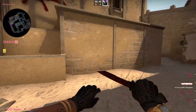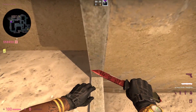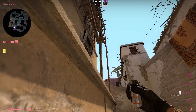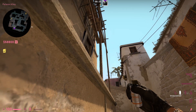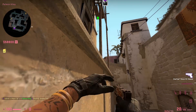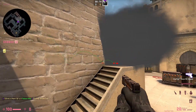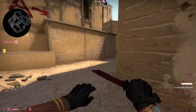The first smoke is the stair smoke. Come up onto this ledge and stand in the middle of this pillar. Grab your smoke, aim at the tip, and sit in the middle of this wood piece and this stone piece. Then just throw — it will bounce perfectly and land on the stairs with no visible gaps for the CT to abuse.